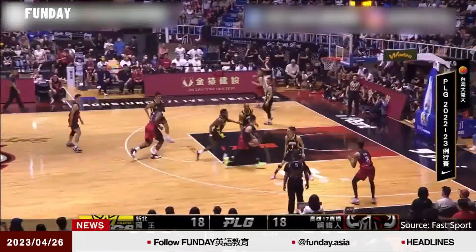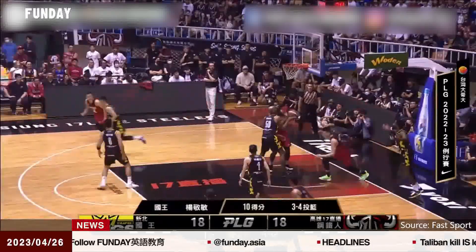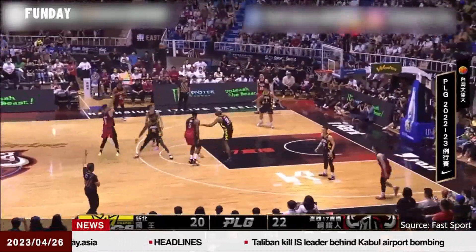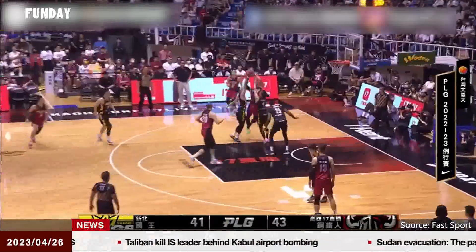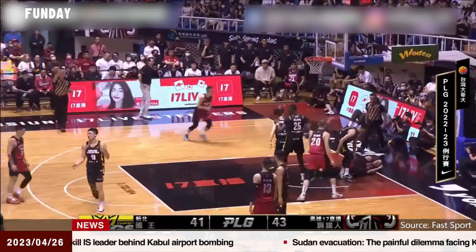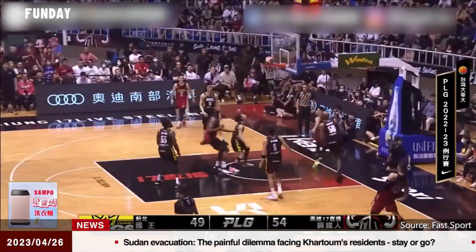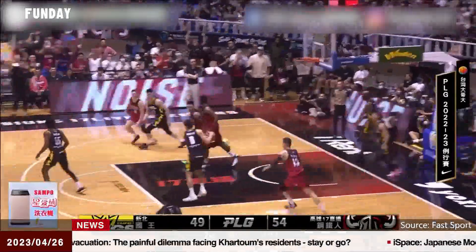This was also the third time this season that Lin and the Kaohsiung 17 Live Steelers faced off against his younger brother Joseph Lin's team, the New Taipei Kings. In the game, the older Lin scored 15 points in the first quarter and broke the league record with 32 points by halftime. Before Jeremy fouled out with 4 minutes and 12 seconds remaining, he had racked up 50 points, 10 rebounds, and 11 assists. He also broke Anthony Tucker's record for the most points scored in a single game while achieving a triple-double.